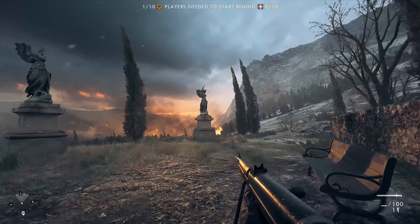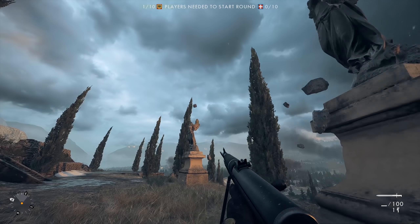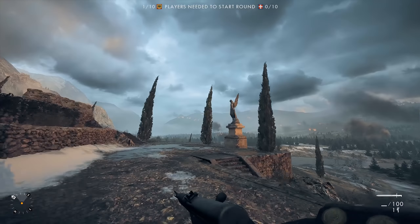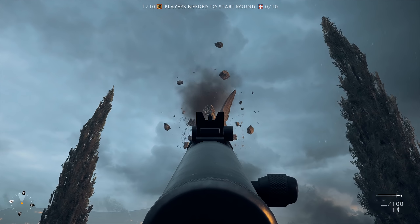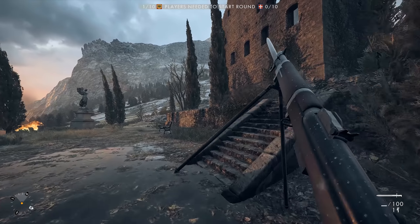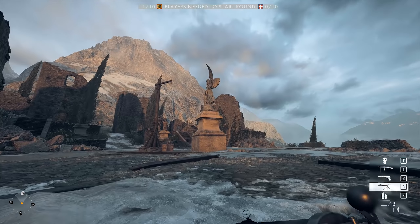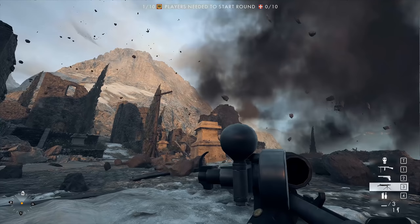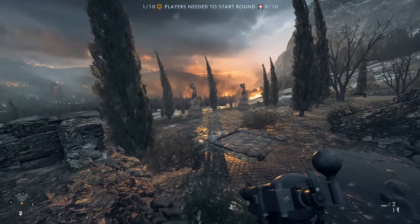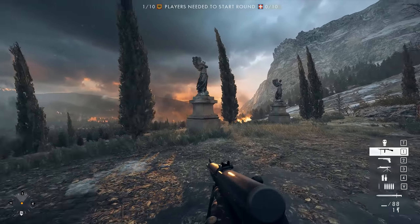Let's start off with number 3 — shoot off part of its wing, like we do right here. Then go to number 1 and shoot off the head. Go to number 4 and basically remove the statue from the map, but keep the stand alive. And at last, shoot away at the torso of the middle statue, named number 2. After you've done all that correctly, you should hear the sound.